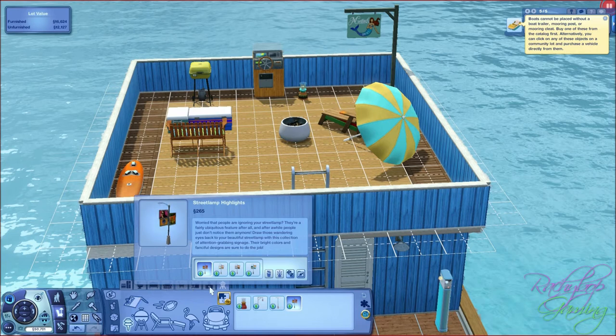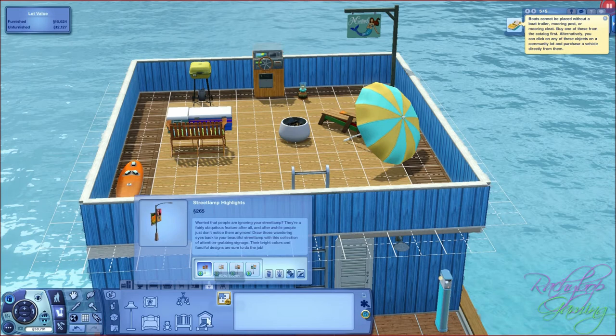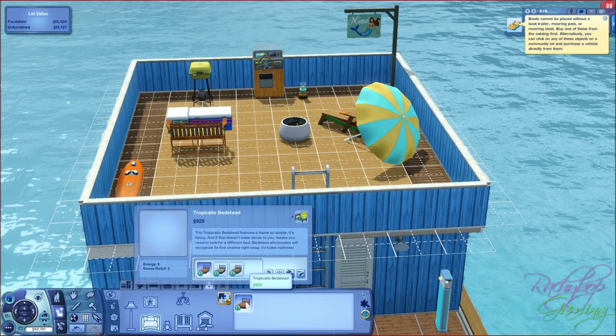Into kids room now. We'll go into pet essentials - nothing new there. Into furniture - no new children's furniture. Kids decor - no new kids decor, it's upsetting. No new toys. But we do have kids beds - we've got this tropicalia bedstead and this simple and fancy bed. I don't think that's just for children somehow.